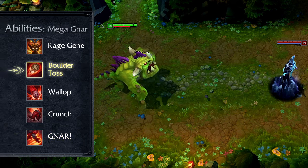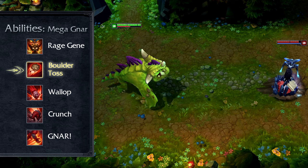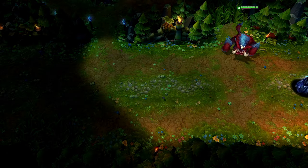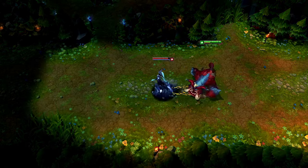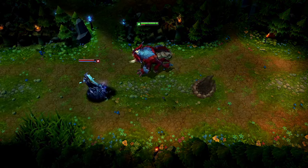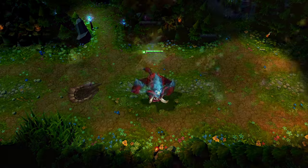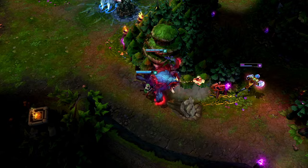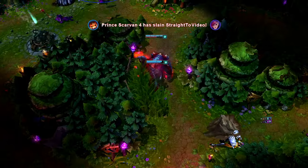In Mega Form, Gnar's Q swaps out his boomerang for a big freaking boulder — or in some cases a house. Boulder Toss is a straight line skill shot that stops the first target struck, slowing and damaging all nearby enemies. Once the boulder's landed, Gnar can lumber over to it and pick it up to drastically lower its cooldown. Use Boulder Toss when chasing an enemy — you'll pick it up as you make your pursuit, giving you multiple opportunities to throw it again for extra slows and damage.